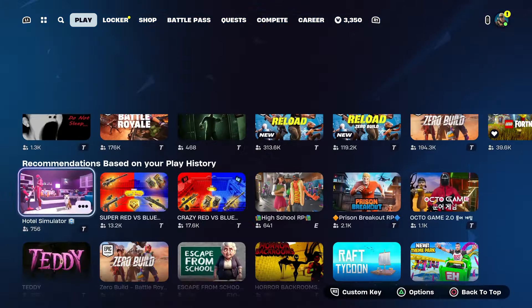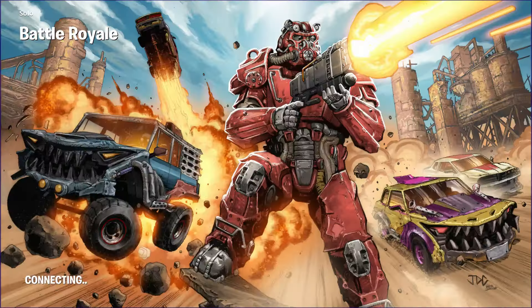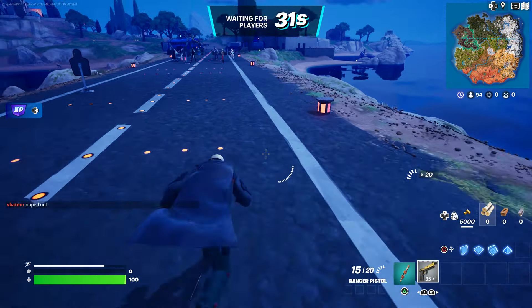Start up the game, hover back to the locker and wait until the game starts — please be patient. Once we start the game, we're going to spawn by the Battle Bus. All you have to do is press down on the D-pad to thank the bus driver, and you'll be good to go. That works for the Fast and the Furious vehicle too.